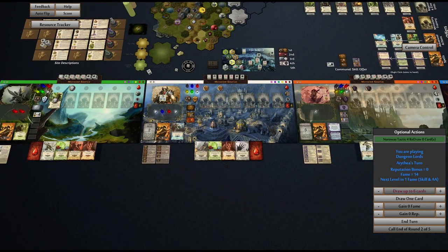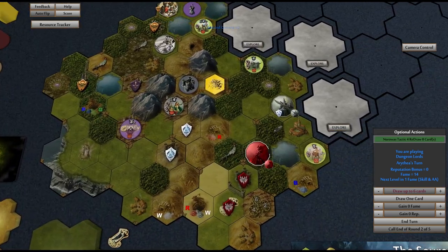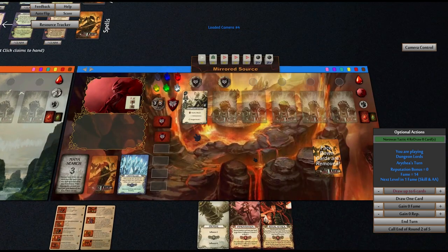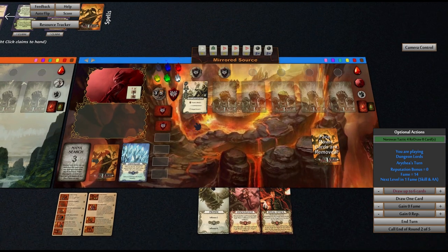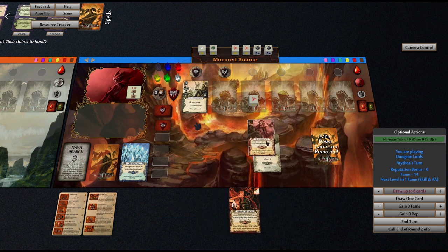It is now the witch's turn. She is going to go to here, so she needs five movement. We're out of cards — this isn't really a problem. We'll just go five move. And again, we don't need to do a mana search to do that. So we'll end our turn there.